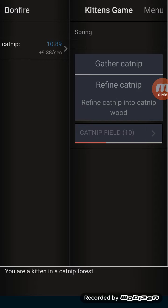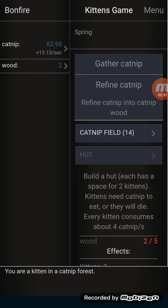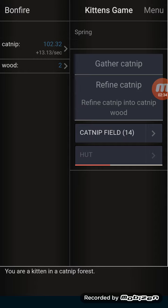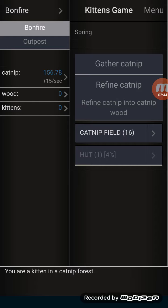Just making catnip fields, making catnip fields. Now I have enough - you need a hundred catnip to refine into wood. Bam, look at that! Now I can almost make a hut - you need five pieces of wood for that. For now I'm just gonna make catnip fields. Got enough for a hut - bam, got a hut!